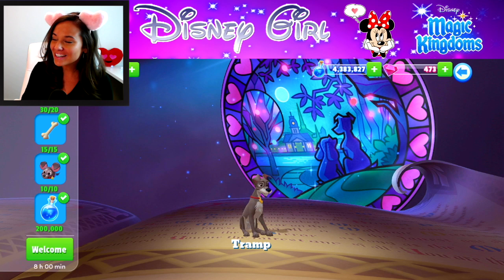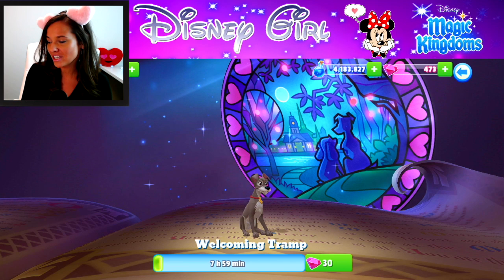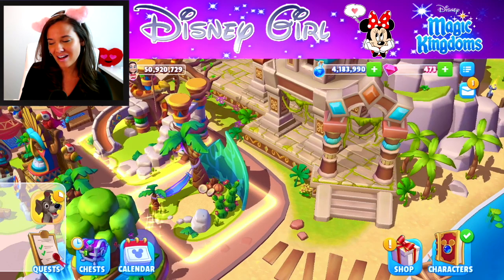It is harsh on people who are trying to save up to level up an expensive character, like Shere Khan, who is well over 300,000 magic just to max him out. If you're trying to welcome Tramp at the same time, it's not ideal — even if you had just enough, you'd then have zero magic, which is never fun.